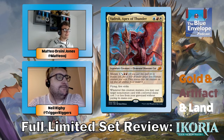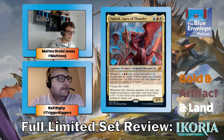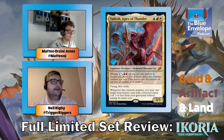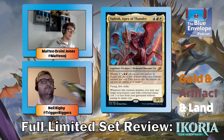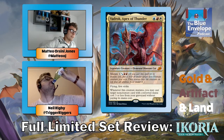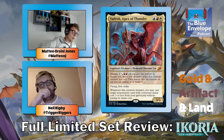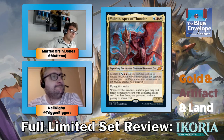Another Apex — also busted. A three-mana three-three flying first strike with a really good ability: when it mutates you get to cast something for free. Not as good as the others but still pretty busted. An opponent played this today in a four-color deck and got the spell that puts a death touch counter, so it came in as a three-three flying first strike lifelink deathtouch. Doesn't seem fair.